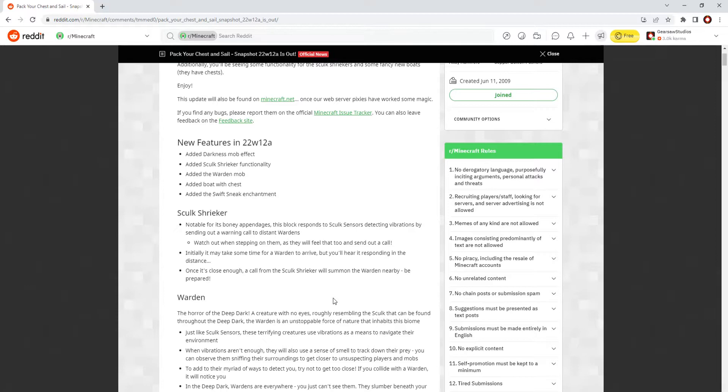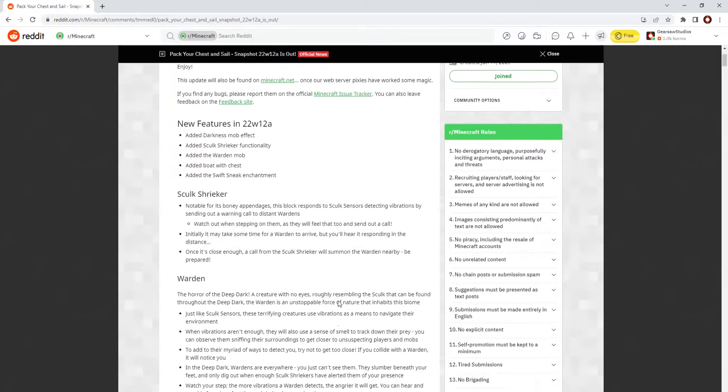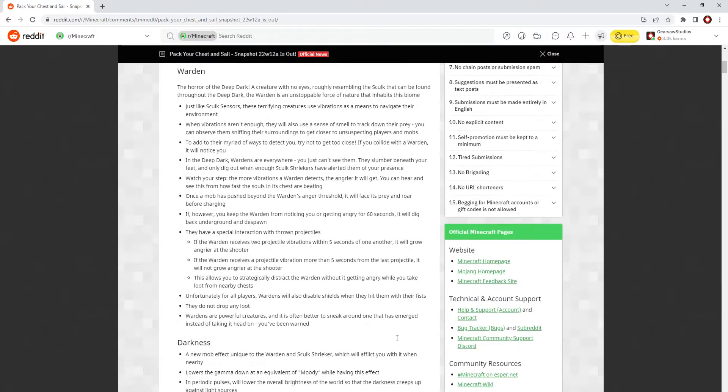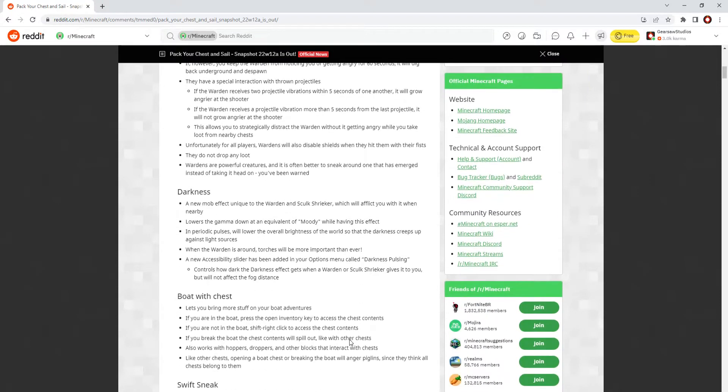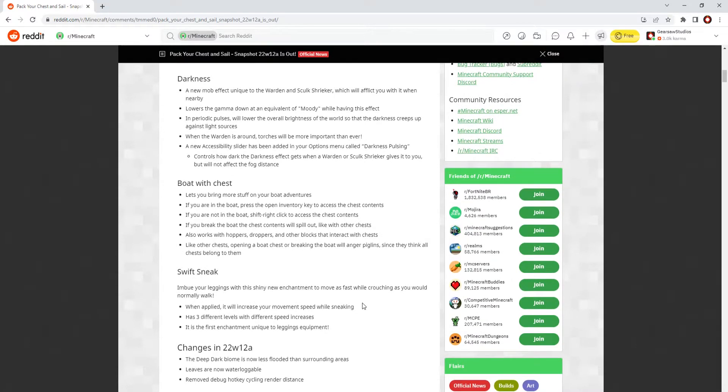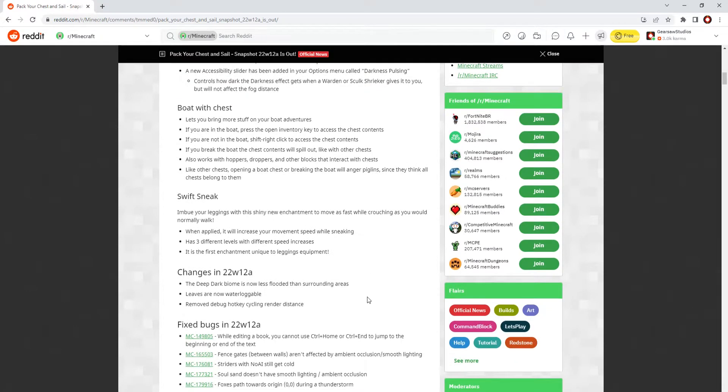Swift Sneak is now part of leggings. And of course the boat with chest, which is completely new and going to be the main thing we focus on. You can sacrifice one of the seats for a chest, and it works exactly like a chest, which means hoppers will work on it. You can also break it, which is very cool because you can just pack your boat and settle somewhere new.